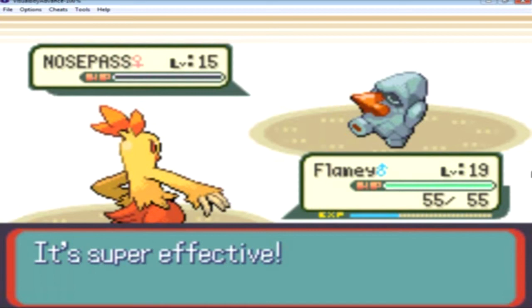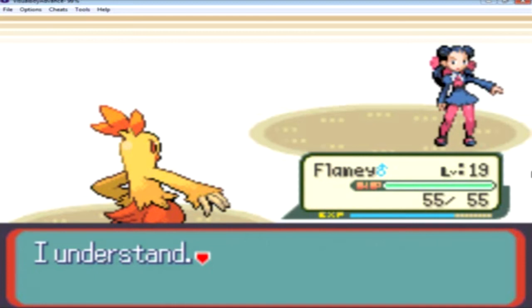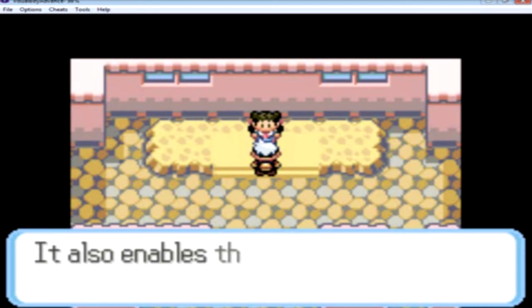My Combusken is at level 19 and I beat the Gym Leader. There we go — I got the Stone Badge! The Stone Badge boosts the attack power of your Pokémon and also enables them to use the HM move Cut. She also gives you TM39.